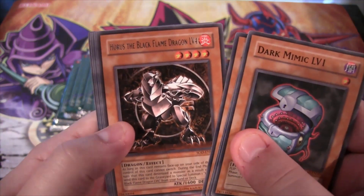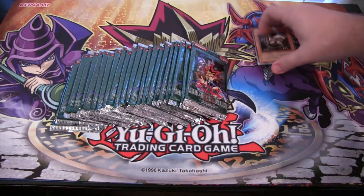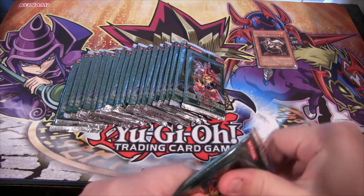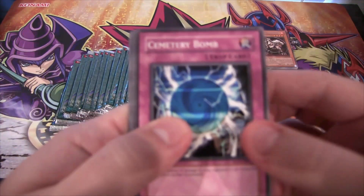We have Horus the Black Flame Dragon level 4. That's a good one. Mash Dragon - remember using that a lot. Maybe we'll get the other forms of Horus. I think that would be really cool.